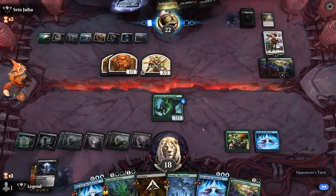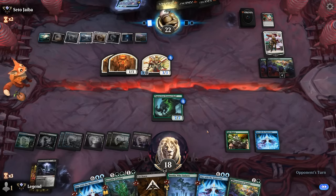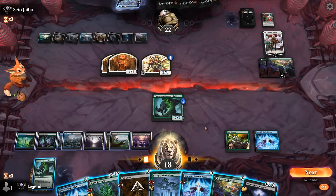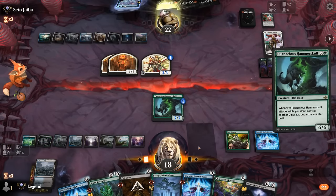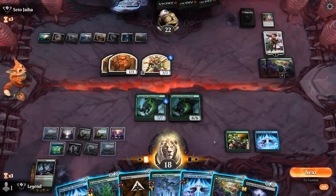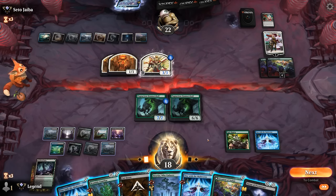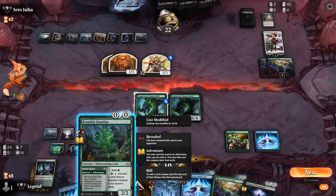It might come down to milling the opponent with Ancient One — that's maybe a reason to hang on to One with the Multiverse in hand. There are two Ancient Ones left in the deck. We can play Hammerskull for three mana, play a land off the top. Could just attack Emperor here with Hammerskull — might have another Emperor, that's fine. What am I planning to cast for free? Maybe Virtue of Persistence, or go digging with Fetch Quest.